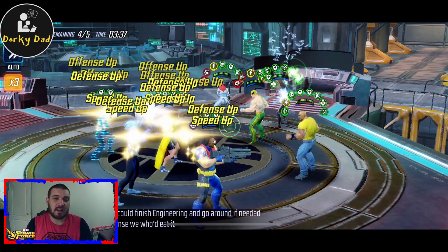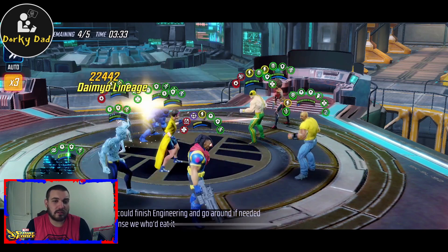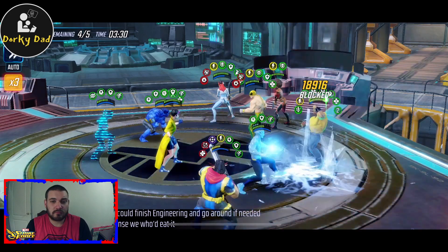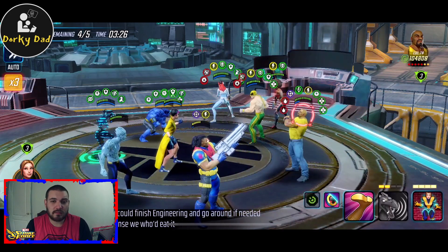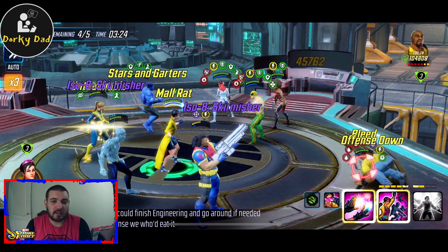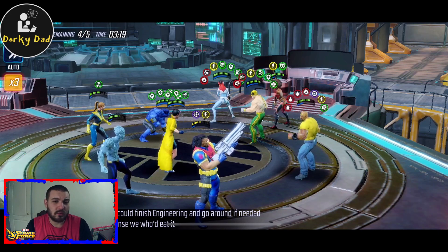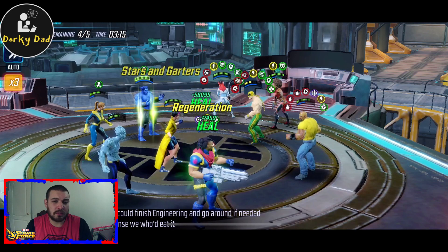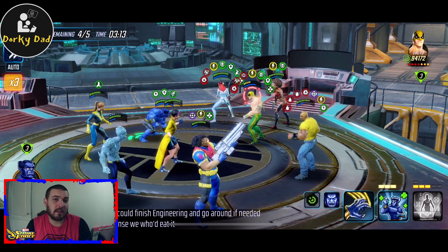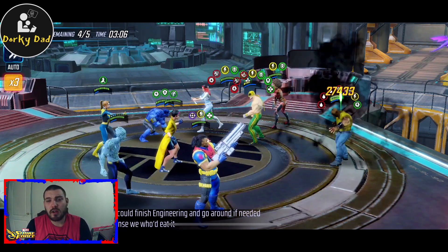There goes Beast, just kind of balancing back and forth - people are dropping into yellow and he's bringing them back. Watch my Astonishing X-Men just strip through all these buffs. I have Kitty's basic T4 which helps, and it took two turns and they're all gone. I should have gone to Colleen at this point, but instead I put Blind on Iron Fist who immediately gets rid of that because it dropped him into yellow. And now I go back on the loot cage, because I'm a fool.